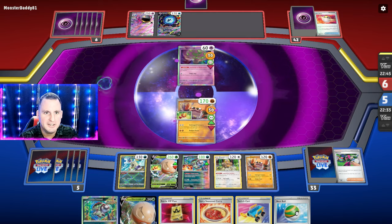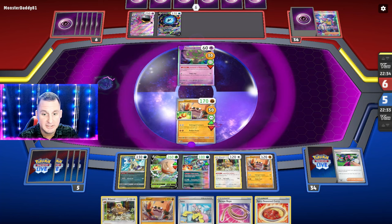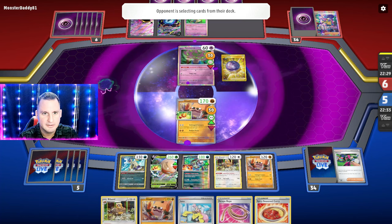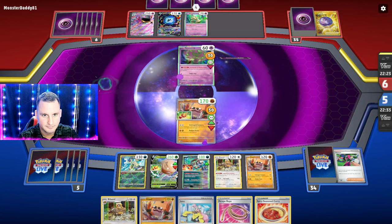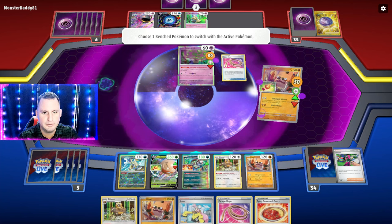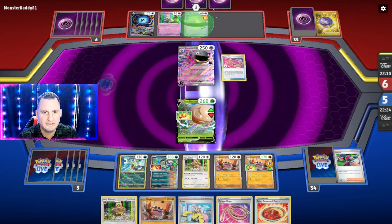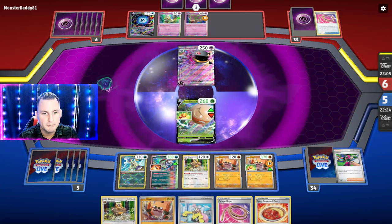They Spirit Tomb'd themselves and of course they top deck an Iono — come on! We have an Iono response — we did not find a Double Turbo. They got a Mimikyu, but that doesn't bother us. Maybe I should have taken the knockout earlier. They Lumineon'd under Spirit Tomb — they forgot! They have an Escape Rope, they're going to do 30 damage. I'm going to hit for 200 plus the poison and take out the Bonnet — oh wait, I can't play an item, so we'll hit for 100.